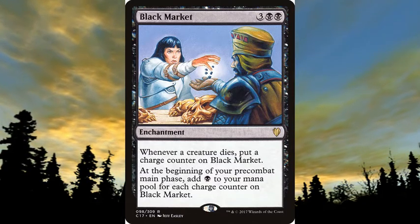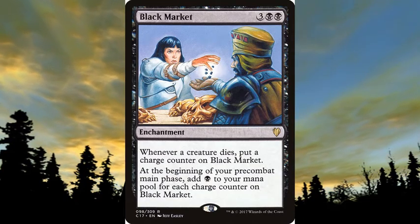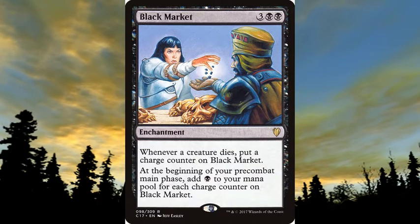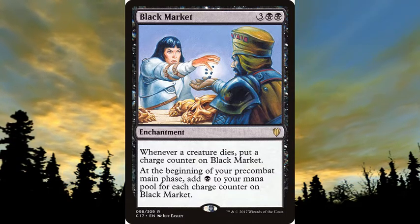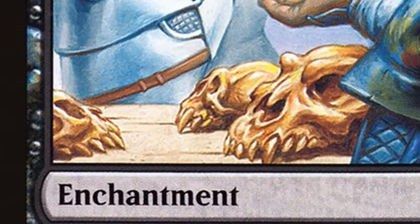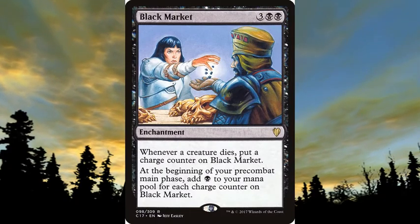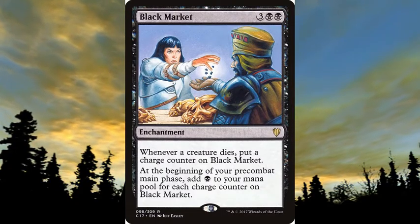I put Black Market at number 7 not just because it doesn't see play anywhere else other than Commander, but for the effect, which I think is kind of busted. Getting free mana has been a theme of this list the whole time. It deserves number 7 honestly. The flavor is great too — he has those skulls, you know how he got those? By killing stuff. Here's your reward: mana. That's what's being told here.